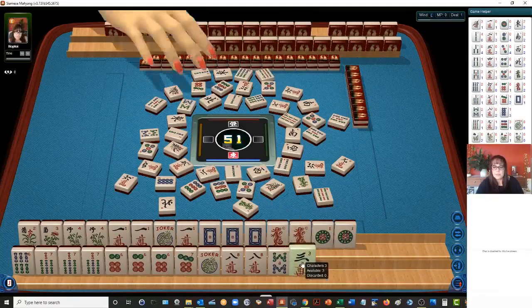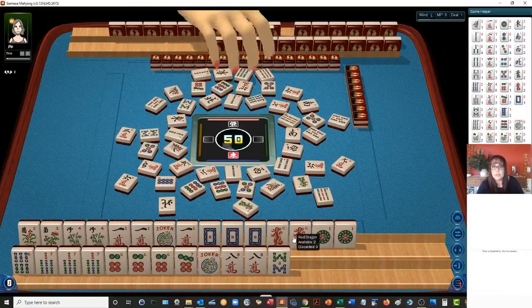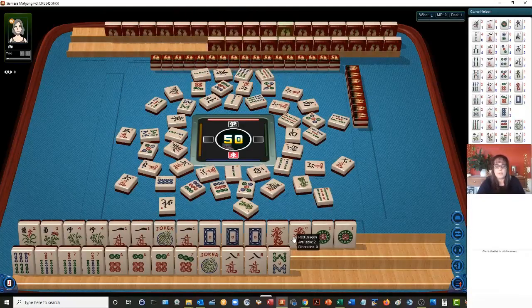I think I would probably go ahead and play the quint so we can use all those flowers. Let's commit to the quint up there. We can use this joker down here. And we have joker bait with the red and the one dot. Five bamboos. Three characters. And joker bait, by the way, is a strategy that Tom Sloper developed — there's a link in the video description below to some demonstrations. Basically, you hold pairs you don't need in hopes of getting a joker and an exposure from one of your opponents. In this case, we have one opponent.